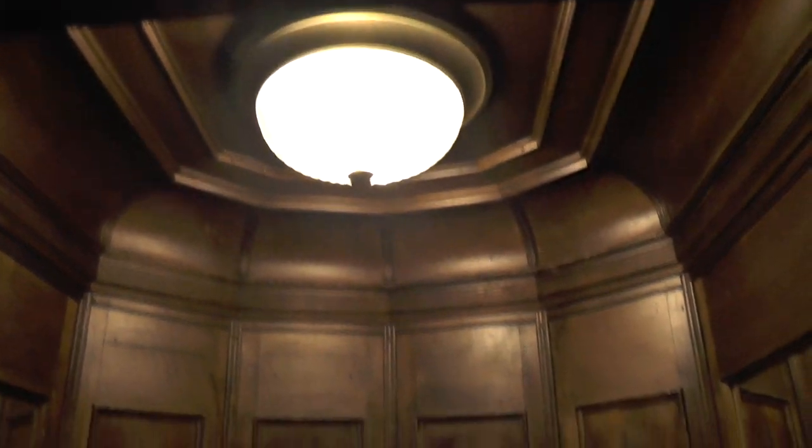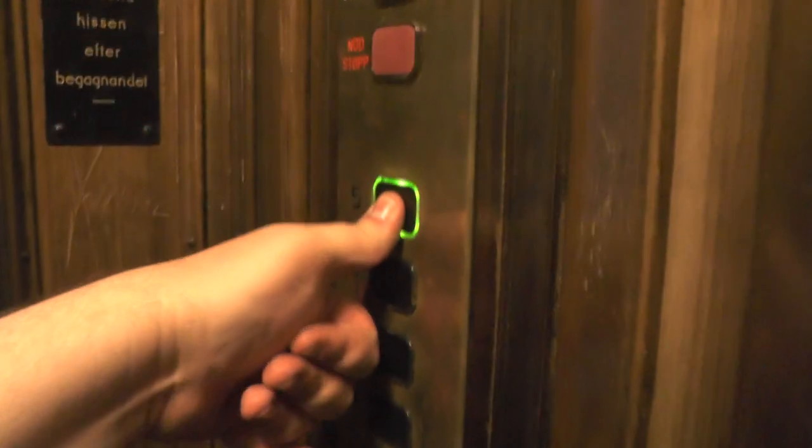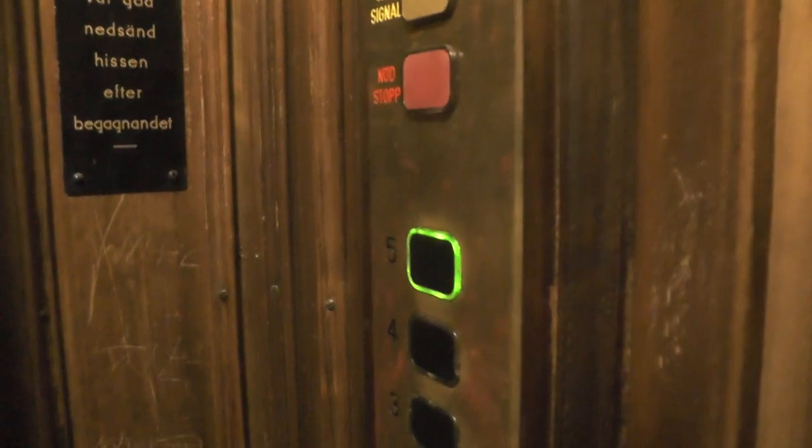Now you have to see it. Check out the weird shaft. It's a beautiful cab. The floor indicator: when it blinks, it means the floor is selected. And if it stays lit, it means that the elevator is ready to go to just that floor.